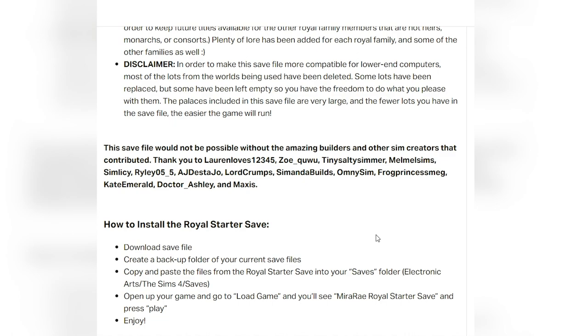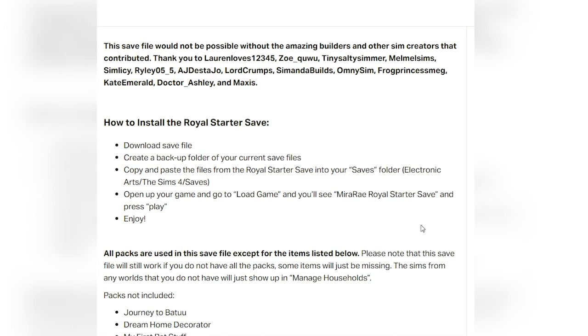I had some help with the Sims and also with the builds, because if you know me at all, I'm not a builder — I don't build anything. So thank you to the builders that contributed. Definitely go check them out on the gallery. These are all of their gallery IDs. I put Maxis on there because I've kept some of the lots that were already in game — Maxis actually has some builds that are better than what's already in game, so there are just a few that I downloaded from their gallery.